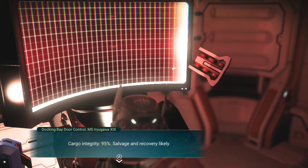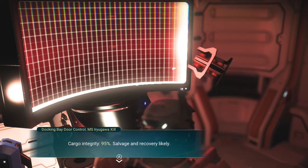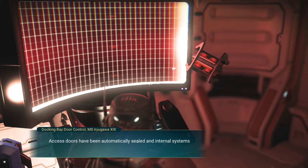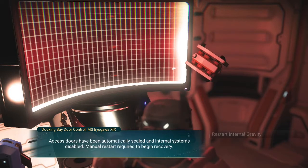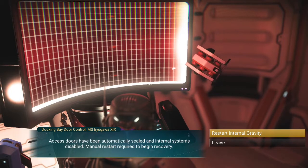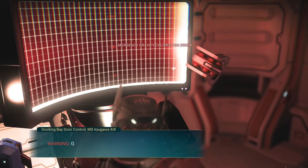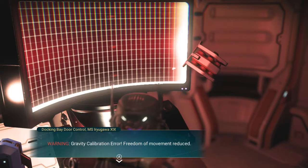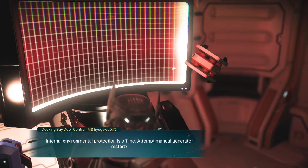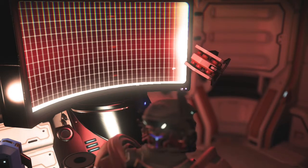Cargo integrity is 95 percent, salvage and recovery likely. Access doors have been automatically sealed and internal systems disabled — manual restart required to begin recovery. It says restart internal gravity, calibration error, gravity calibration error, freedom of movement reduced. Internal environment protection is offline — attempt manual generator restart.